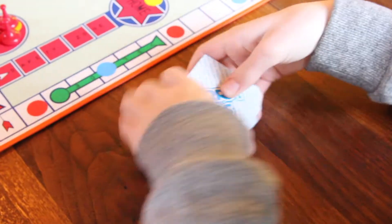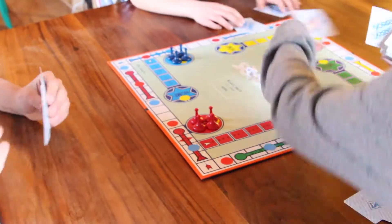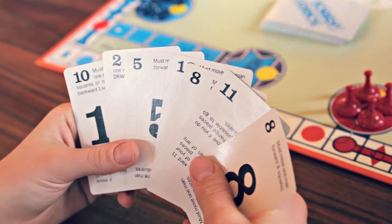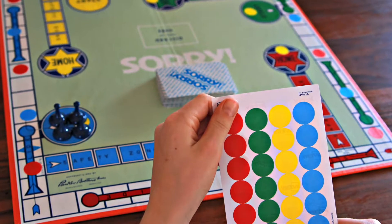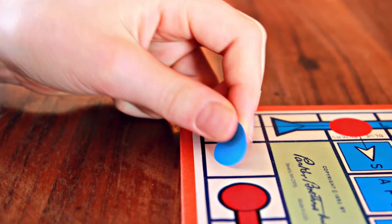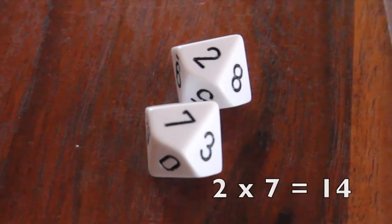The rules for Times Table Sorry are played just about the same as the classic rules, except that seven cards are dealt to each player, and colored stickers are placed strategically on the game board so that every time a player lands on a sticker, the dice is rolled and the two numbers are multiplied together.